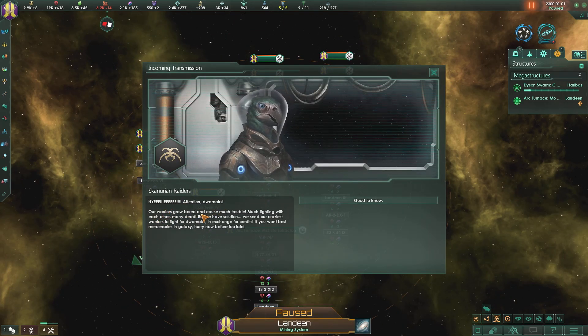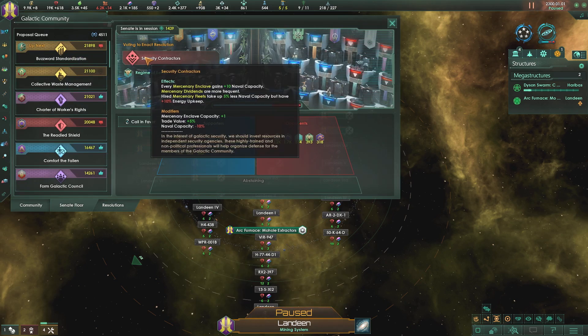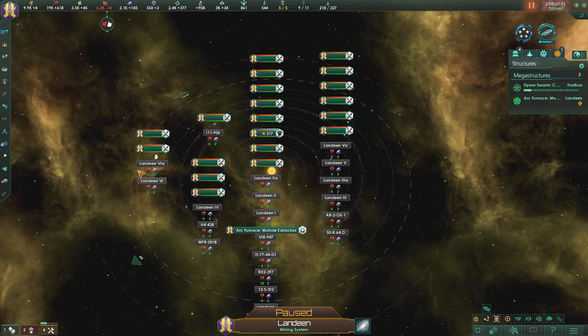Attention, Dwalmarchs - our warriors grow bored and cause much trouble, much fighting with each other, many dead. But we have a solution: we send our craziest warriors to fight for Dwalmarchs in exchange for credits. If you want the best mercenaries in the galaxy, hurry now before it's too late. Good to know. Sentence now in session: security contractors - every mercenary enclave gains 10% naval cap. Sure, I'll support it - why not?